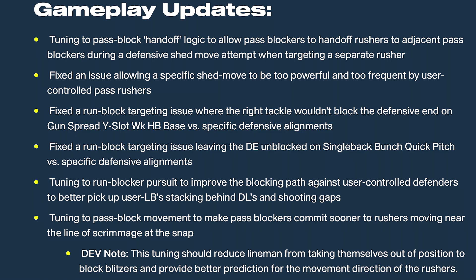Tuning to improve pass block prediction to better anticipate the direction of the rusher when coming out of their stance and moving very slowly. They're concentrating on the offensive line a lot with this patch — they've realized the o-line is atrocious. However, I don't see anything in here yet that'll slow down the dollar three-two. If you're running the DB fire or spinner, I just don't see them being able to stop that blitz — and by the way, the dollar three-two is in the members area.